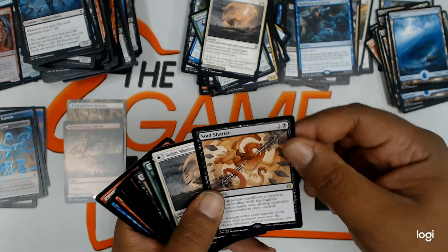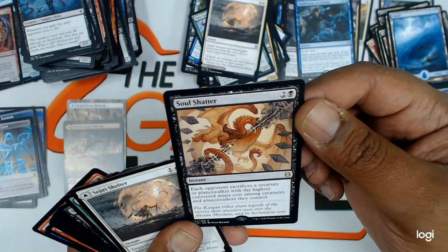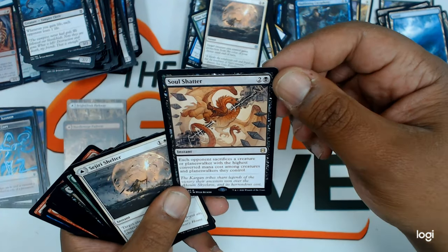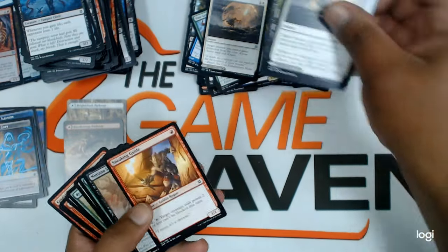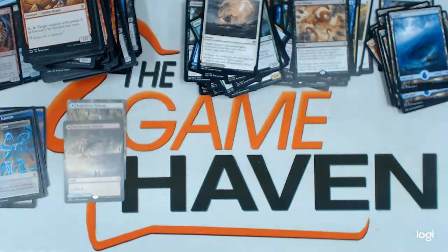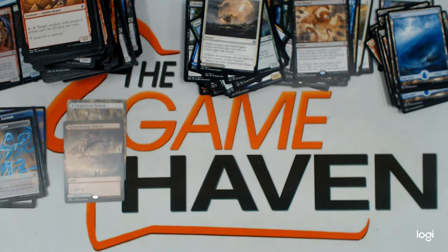Full art island. Soul Shatter — three drop instant. Nice rare. Uncommons. Almost done, you guys. This is a really good box.